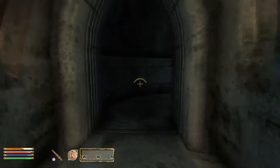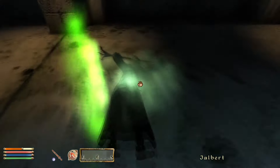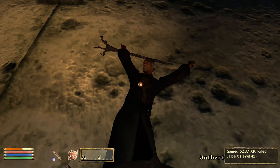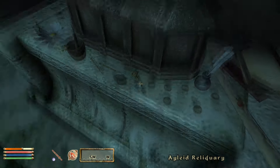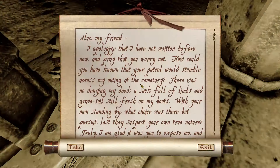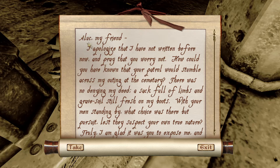That's a very interesting object here. Nothing really too interesting in your little repertoire over here. Got some... oh, you got a key that I could use — under the letter.